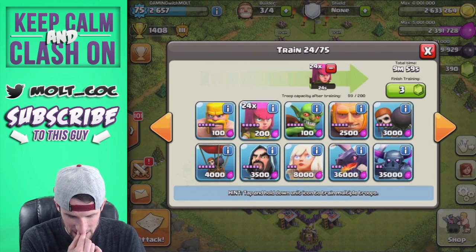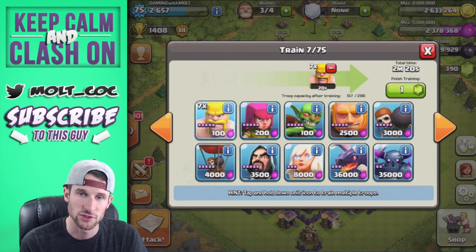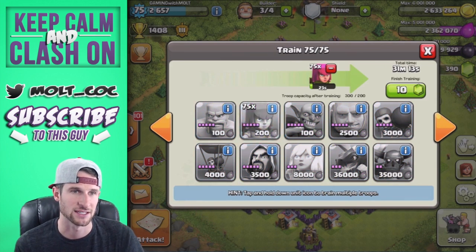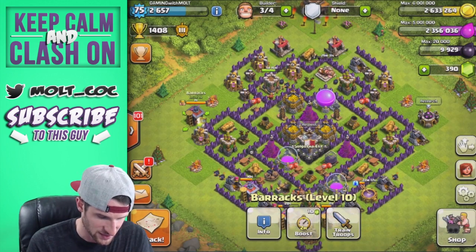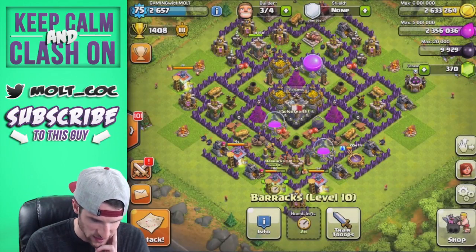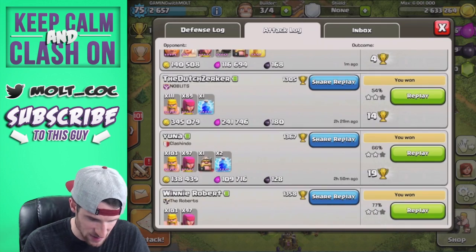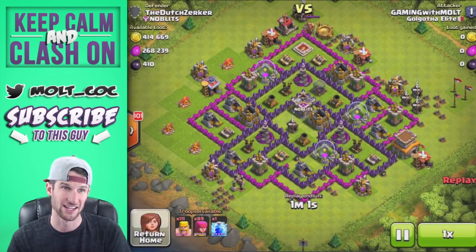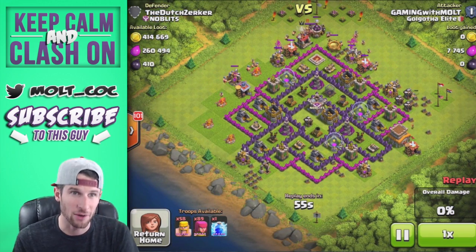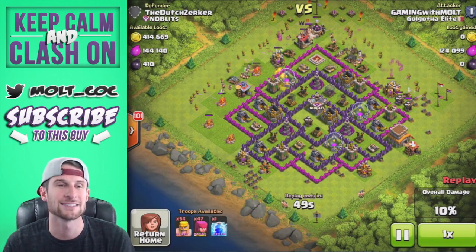We got a decent amount of resources but we're going to train up a barge real quick. I'm going to boost two of my collectors and raid for a while — Town Hall 8 is freaking fun. Let's go back and watch some of these barge replays. Look at this barge right here — barge is life, barge is freaking life.